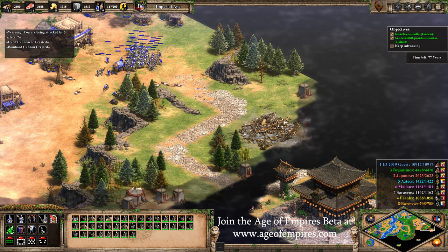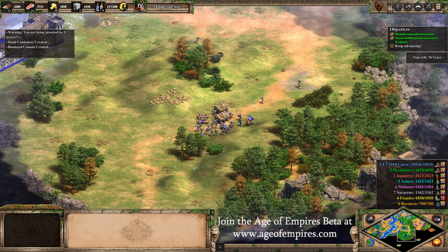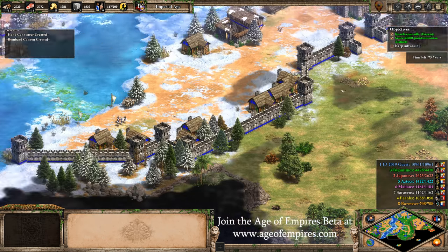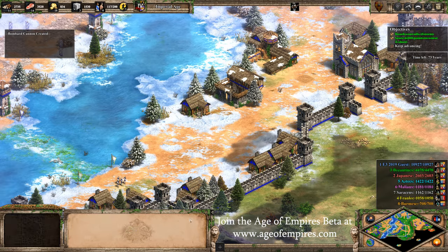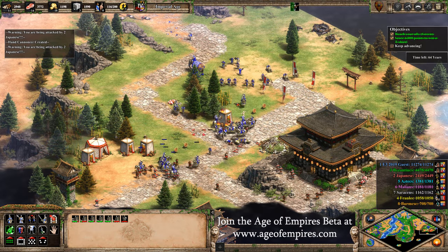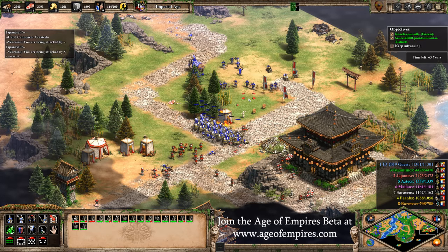The current beta for Age of Empires 2 Definitive Edition has started. You can sign up and potentially get a key to be involved at the Age of Empires website. Getting back to multiplayer, there will also be an integrated leaderboard and ladder, and spectator mode added into the game as well. Various hotkey presets will be there from the beginning — original and grid — and the ability to customize your own.